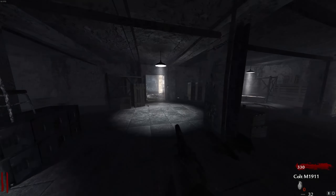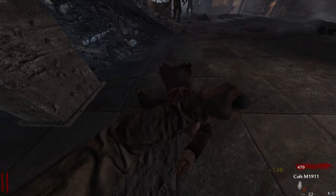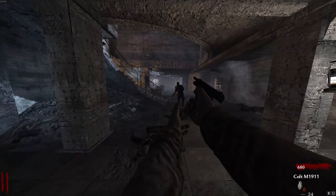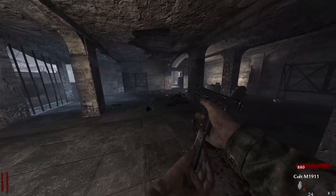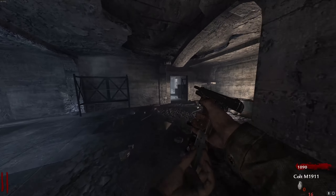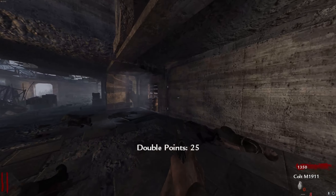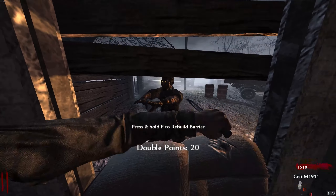Once you run out of grenades, start shooting one whole mag into a zombie. If they're a crawler, you can knife them. After you shoot a whole mag into a zombie, you knife them — this maximizes ammo and points. Every hit a zombie takes is 10 points; every kill is 130 points. I just got a double points power-up by accident — you can see it counts down how long you have. That countdown timer is only for this map; they change it later on.